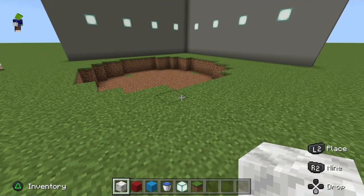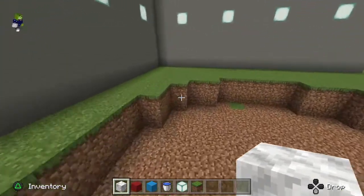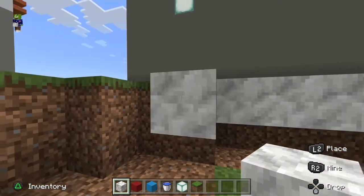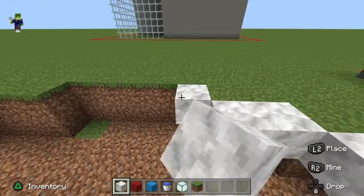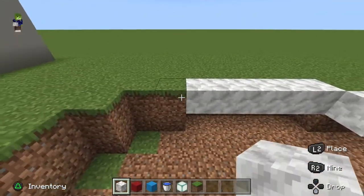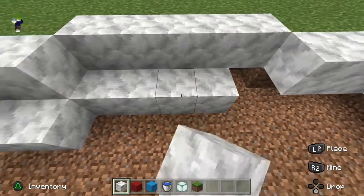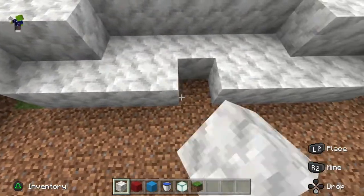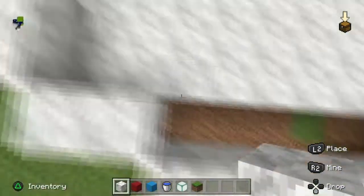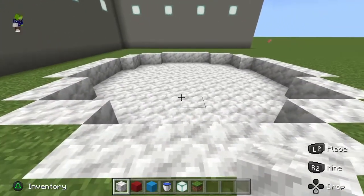Once done you should have something like a two-deep circle. Go one around the ledge, fill them all in, not joining the corners — going up just one around the edge, again not filling corners. Use your quartz, soulsite, or white concrete — whatever you'd like. I'd recommend this block, it looks the nicest. You should now have one circle looking like this.